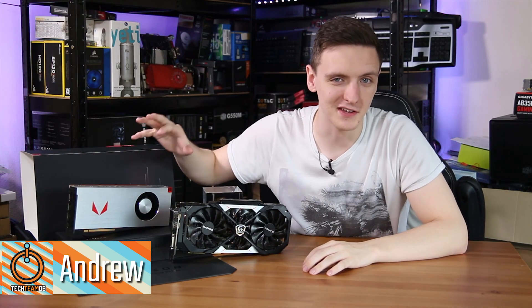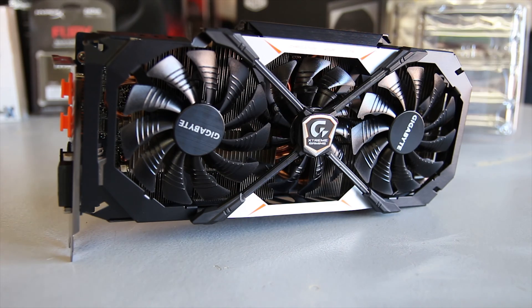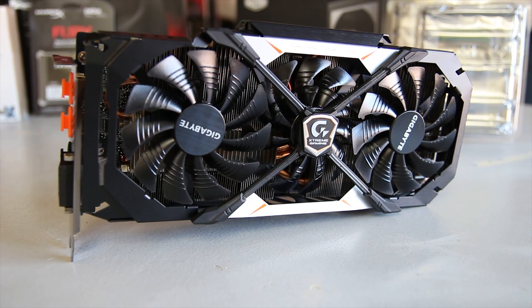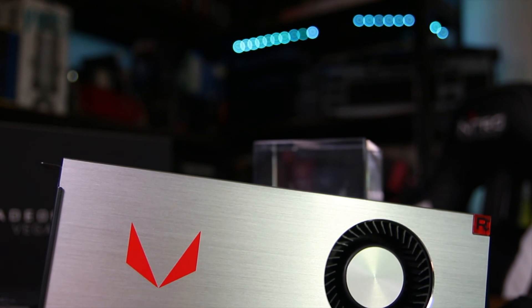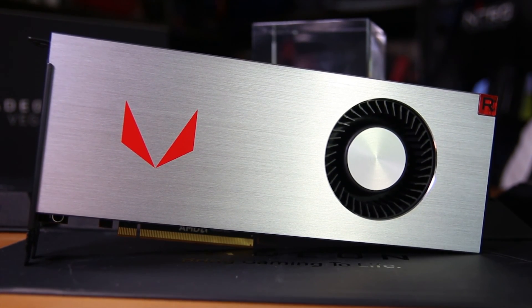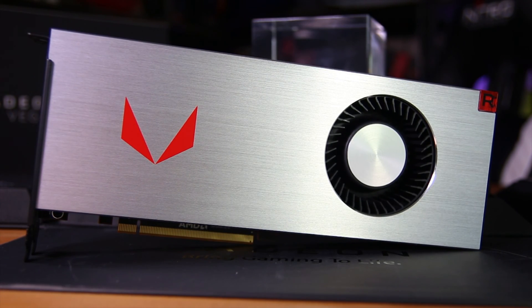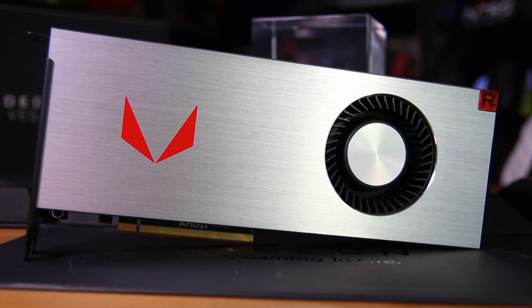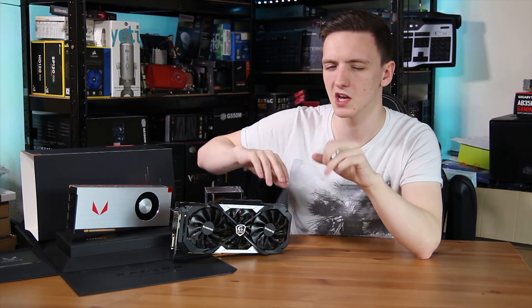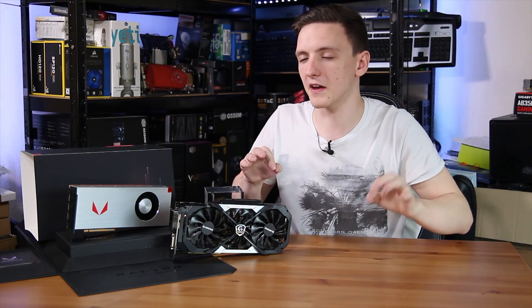This is a Radeon RX Vega 64 and this is a Gigabyte Extreme Gaming GTX 1080. Now this one is the standard model, not the 11G model — the faster memory one. And this one is obviously the reference card, the special edition which does come with the rather nice glass hollow cube. But otherwise it's still a blower style design with relatively, in terms of aftermarket ones, probably going to be slightly lower clock speeds. So I do want to make that clear as this comparison isn't completely fair.